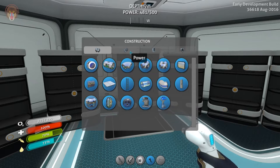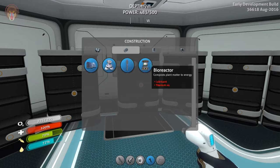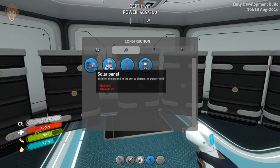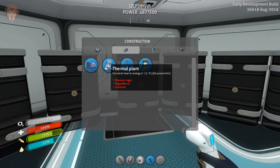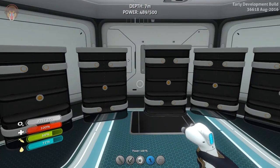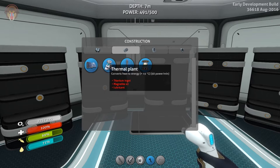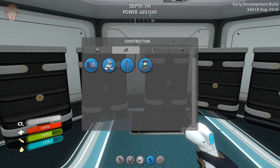We are also gonna expand the base a little bit. Let me just see if I can find over here the bioreactor. Now this guy is different from these, like the solar panel and the thermal plant. These are renewable energy — like every time with the thermal plant, it needs to have the volcanic vent, the thermal plant every time recharges power, and that's what's recharging this power. Every time it blows, it gives us a boost of power.